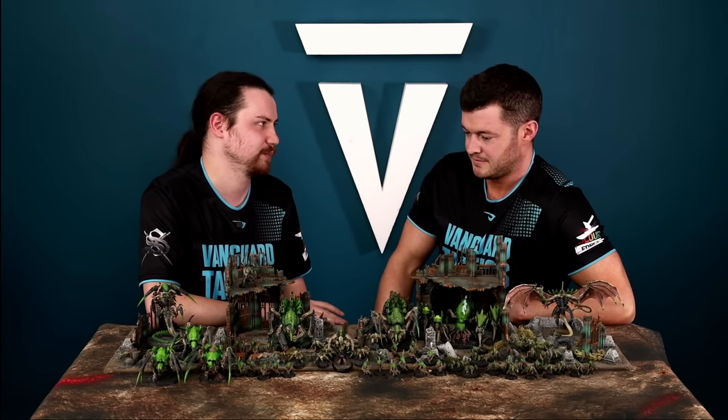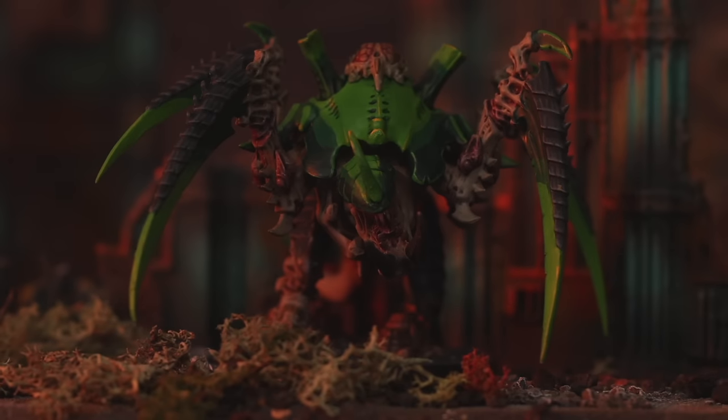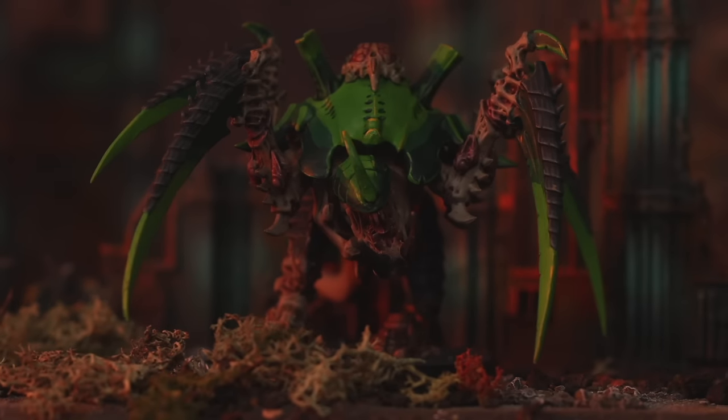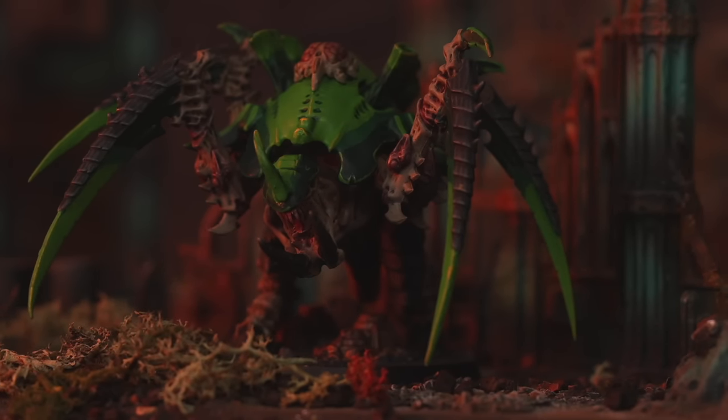Old One Eye is a top pick from the index. He has Feel No Pain 5+, is Toughness 9, 2+ save, nine wounds, and is essentially the named Carnifex. He can lead a unit of up to two Carnifexes, and while leading, they can re-roll any hit rolls — like a Chapter Master for Carnifexes. The Carnifexes themselves are 2+ save, nine wounds, and have a special rule: after being shot and taking one or more wounds, they can make a normal move toward the closest enemy unit which can end in engagement range.